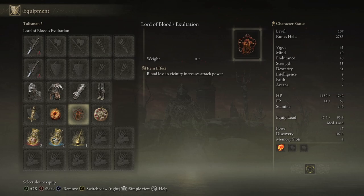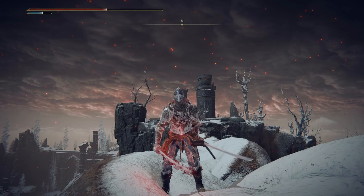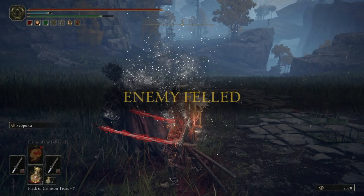When you combine that with Seppuku, which is the ash of war on both of our katanas — it takes a small amount of health to buff up my weapon. While that buff is on I am dealing even more blood proc to the point where it procs ridiculously fast, and then it gives me raw attack power on top of the talisman that's giving me raw attack power. Combined, it's pretty ridiculous.